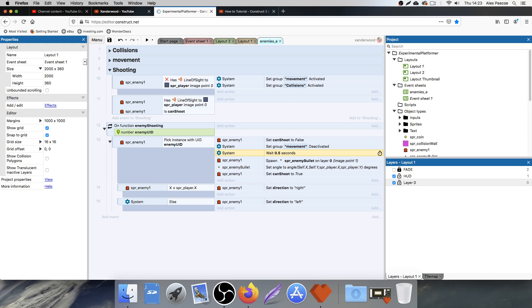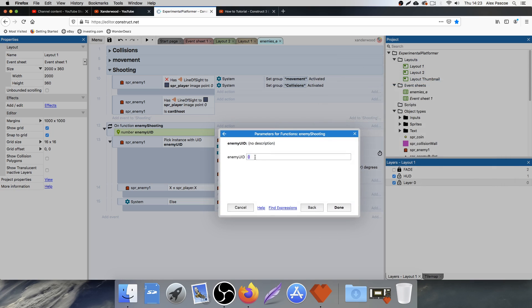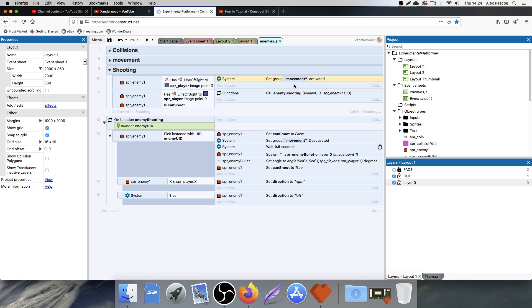Now we've got this enemy function that we've just created. When the player has line of sight to us we can simply just go in and call that function 'enemy shooting'. It's going to ask us for the enemy's UID, so we can simply just type in 'sprite_enemy1.uid' — which is the parameter that we're asking for. Now when we have line of sight, the enemy that has line of sight to us is going to be the one that attacks us, which is exactly what we want.